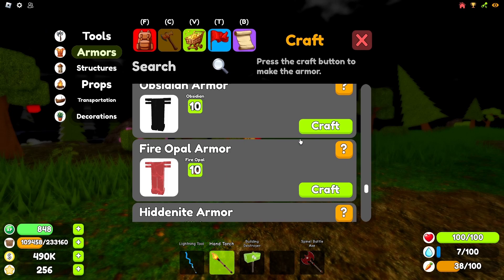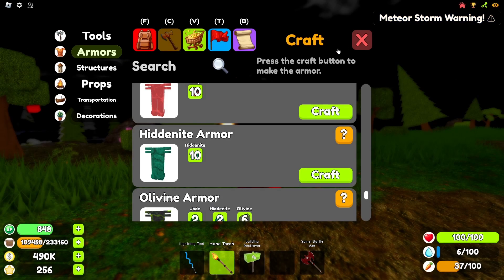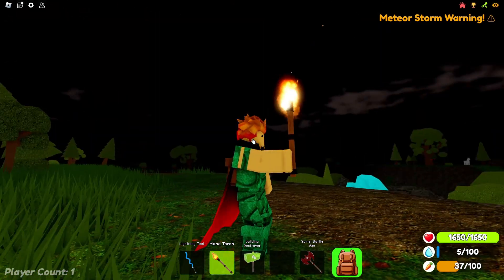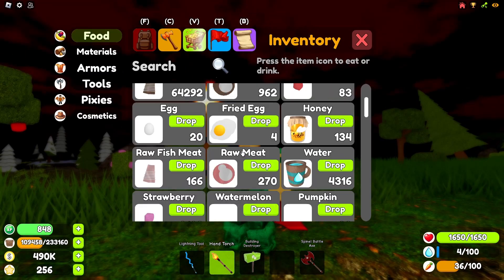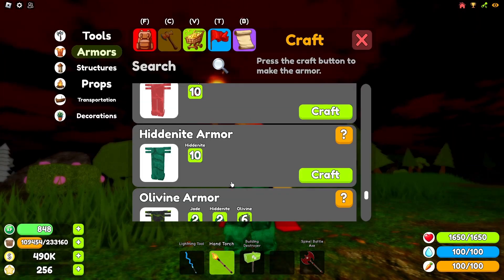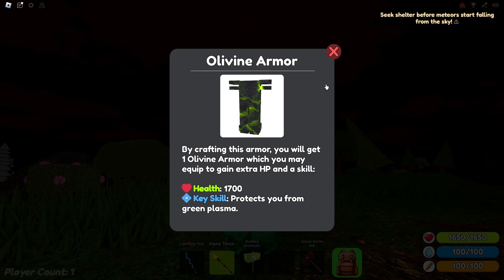The next armor is the hiddenite armor. This armor's key skill lets you progress further in the game by letting you open the hiddenite door. Without this armor you can't progress any further in the game unless people just give you stuff. So this armor is extremely useful, but I wouldn't necessarily say it's any good for anything else in the game such as PvP or grinding.